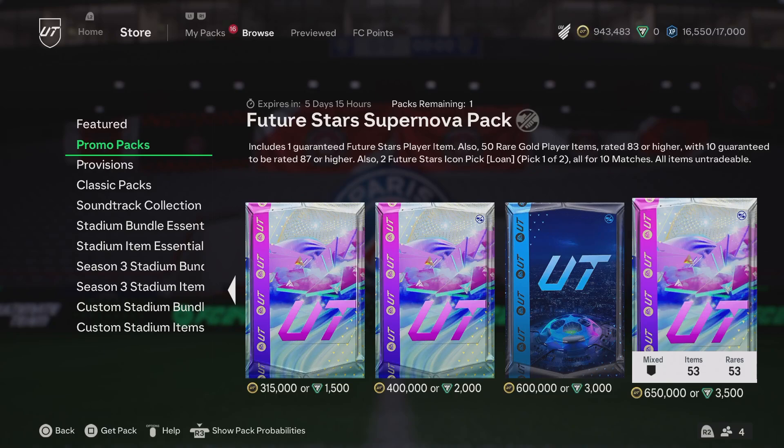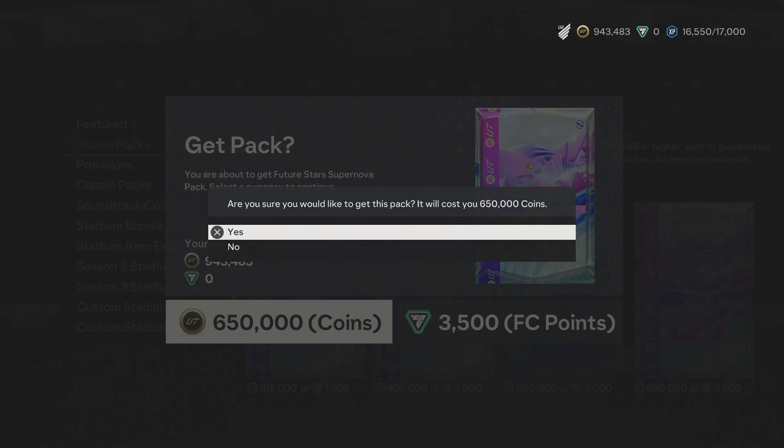Let's go man, 650,000 coins or $35, 3,500 FC points — I think that's about £30. Let's go, let's crack it open guys.